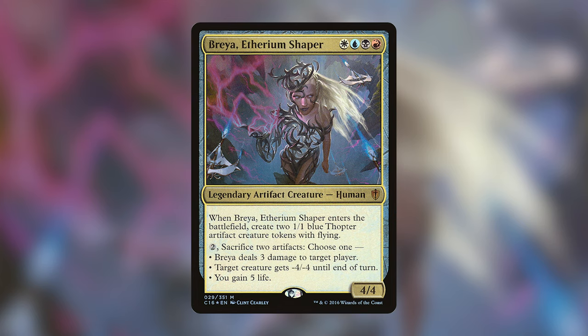On top of Breya being reprinted, there are tons of other artifacts being reprinted in Double Masters which will hopefully lower the cost of the deck.